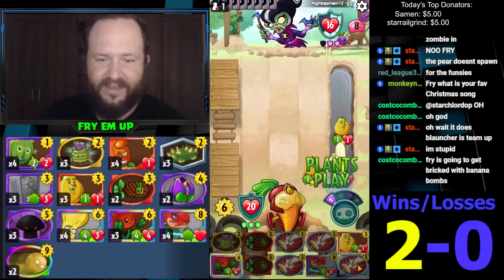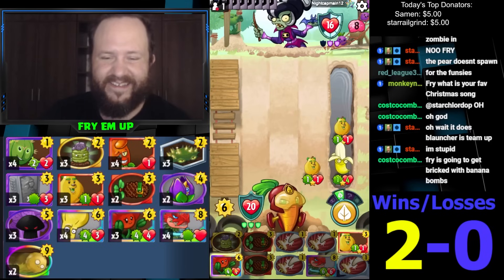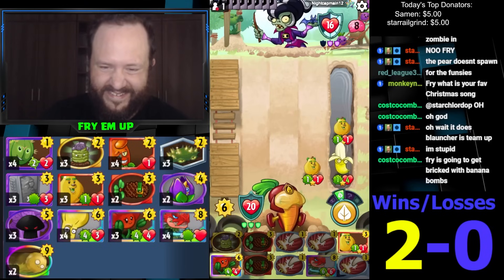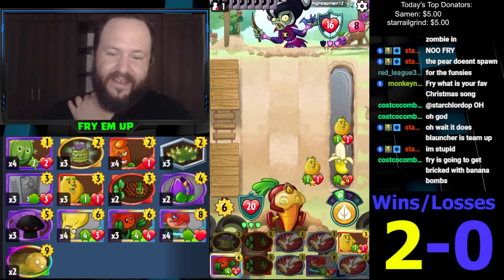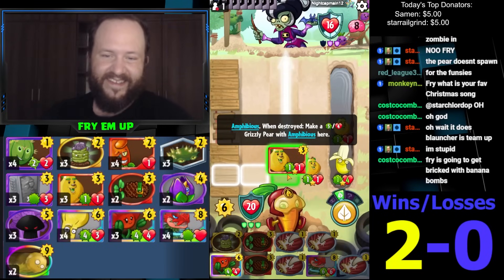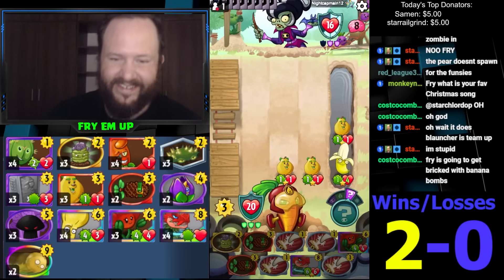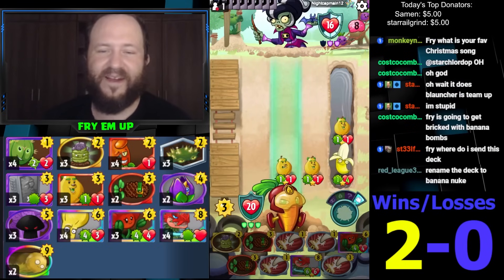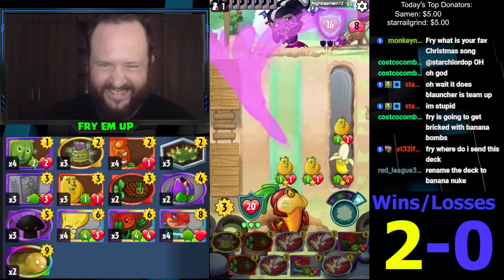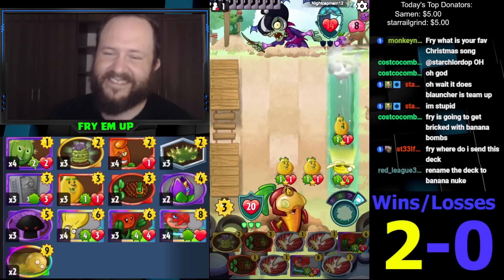We have so many Banana Bombs, I want to keep drawing. What do I do — I play this too? The opponent actually could do Zombot next turn. Okay good, good luck Zombot. What's it gonna be? It's the Bear Cub Army. I don't know what this is, this is ridiculous.